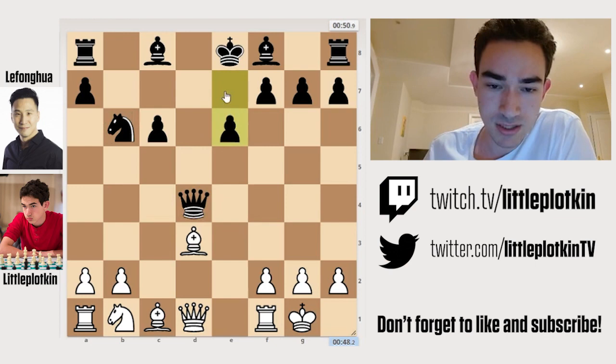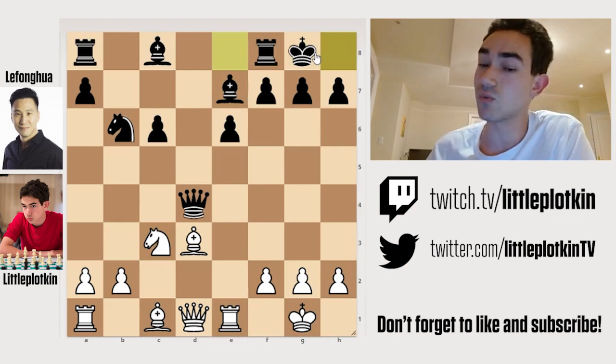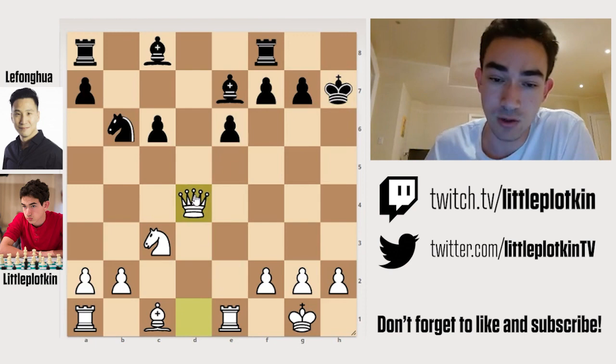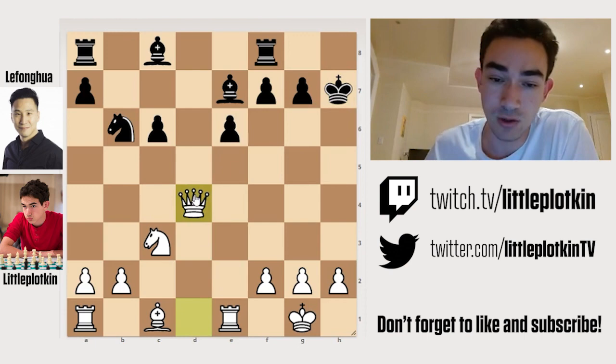He plays E6. This is a good move for me because he blocks his Bishop. Obviously his goal is just to develop and castle. But for me, I'm way ahead of him. I develop the knight, I develop my rook. Now he can't castle because I have this beautiful discovered check — Bishop takes H7, hitting his King on G8. If he takes, I simply take the Queen and I'm up a Queen and completely winning.